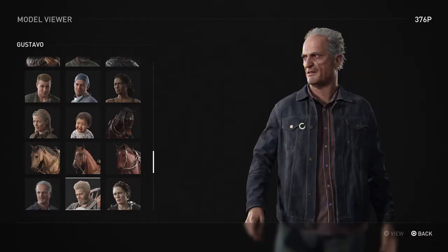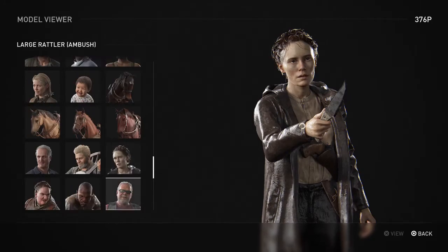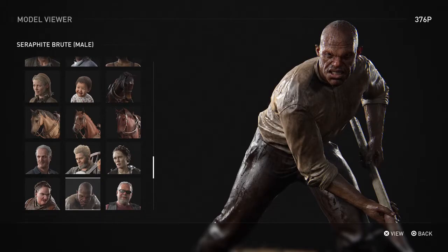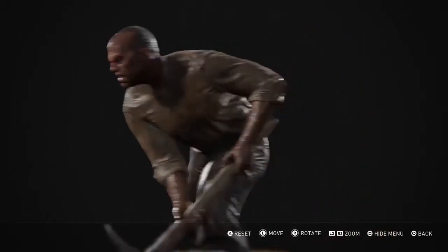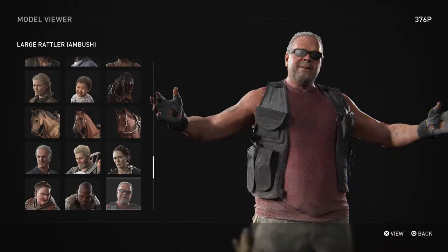Seth — he's kind of the cook. Gustavo — music guy, he has a little doggy. Seraphites — you got the different types of Seraphites. Emily — I think this is the girl that was gonna strangle us or hang us. Then you got big boy big girl Seraphite — freaking creepy. And a large Rattler.